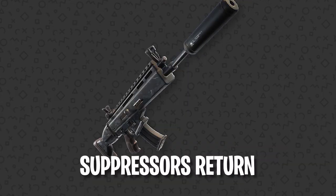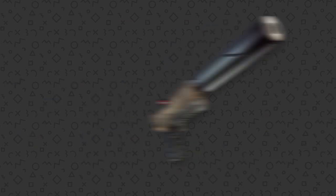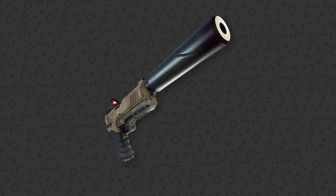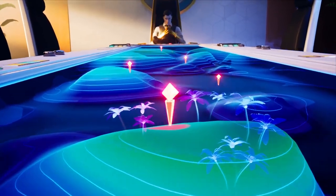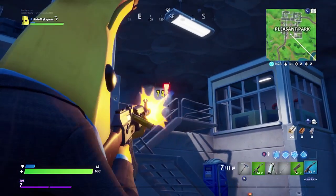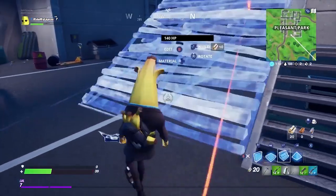Number one: Suppressors are back. The suppressed versions of the assault rifle, the submachine gun, the sniper rifle, and the pistol have been vaulted in the past, but Epic has brought all four weapons back for Season Two. This is most likely to play along with the spy theme of Season Two. Although stealth isn't normally a huge part of Fortnite's gameplay, these weapons can be used to take out the henchmen NPCs at each of the new locations, making it easier to unlock each location's vault.